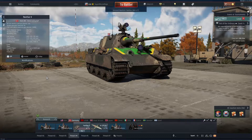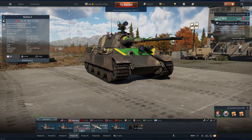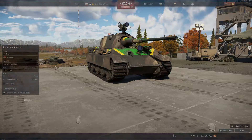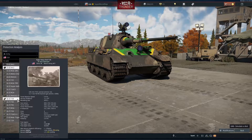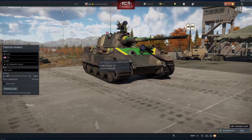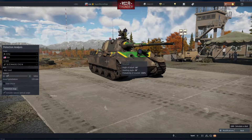We have to angle it like this so the enemy won't get through easily from the front. But the turret is still gonna be a problem. If the enemies are using the Jumbo and they're going to use the shell — if we angle it like this, they won't get through here.